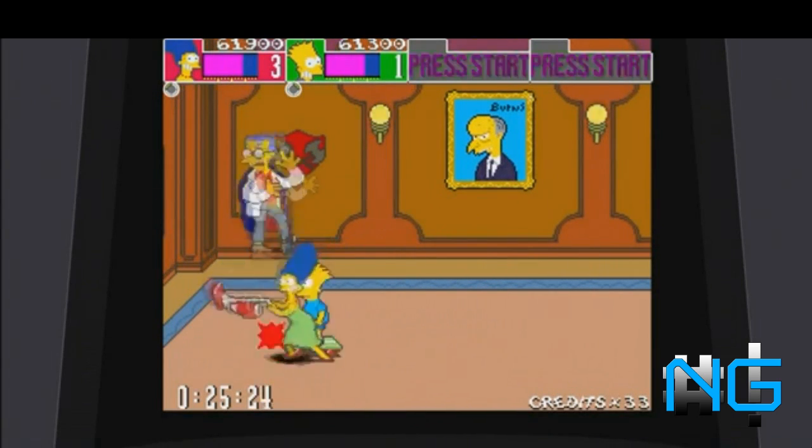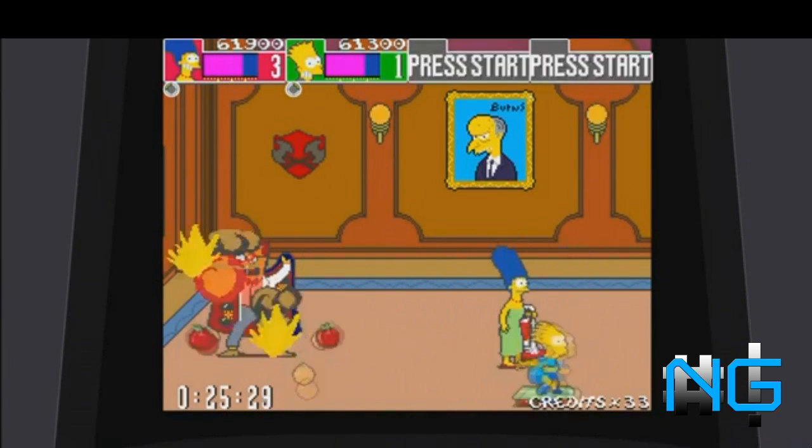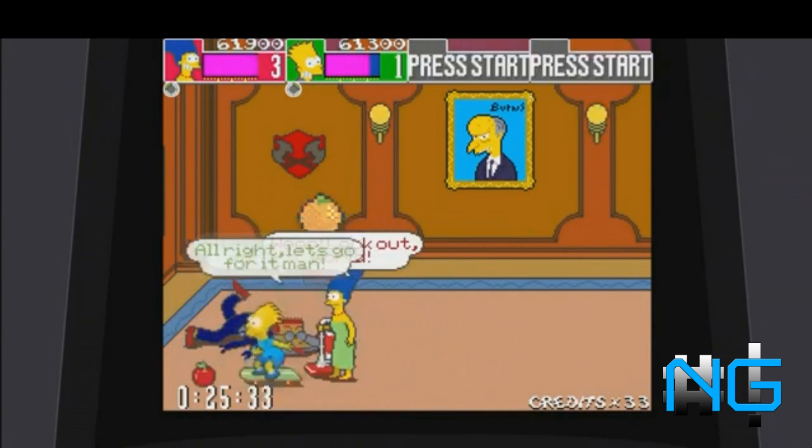As it's a side-scrolling beat'em up, you go through level after level attempting to save her from the clutches of the evil Smithers, fighting wrestlers, balloons, drunks and even Smithers himself.